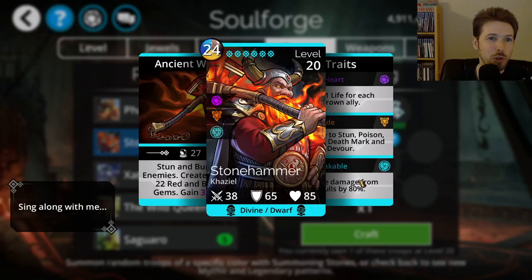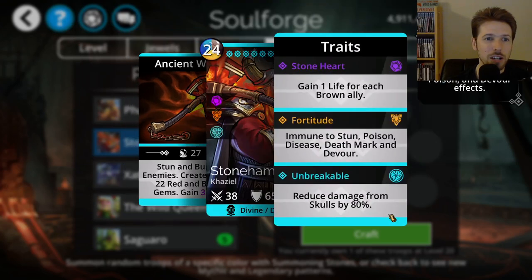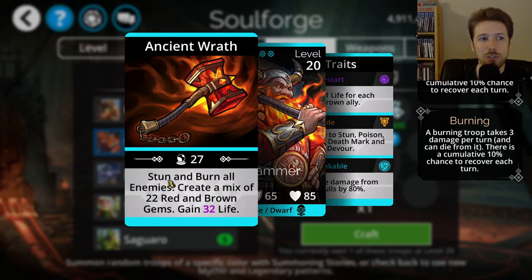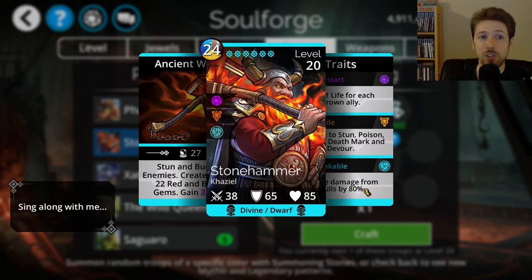Moving on, we have Stonehammer, which is one of the best defensive troops in the game. It has one of the highest reductions to skull damage and is also immune to Deathmark, Devour, Poison, Disease, and Stun. Being immune to stun means the only way to stun this troop is if you curse it first, so you can't remove its 80% damage reduction to skulls that easily. On top of its strong defense, it will also stun enemies, create a mix of 22 red and brown gems, and gain life. It's a very strong defensive troop and a mana generator of sorts.